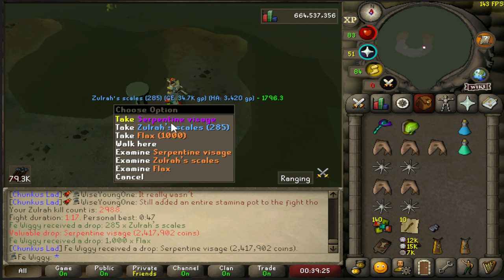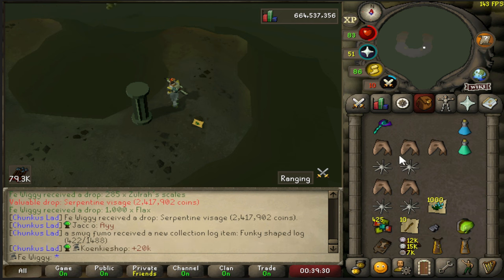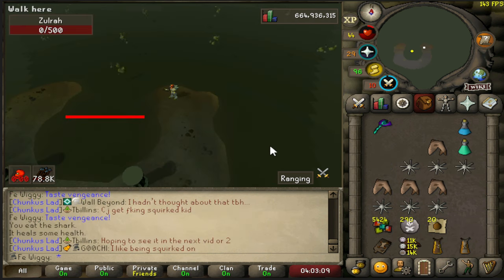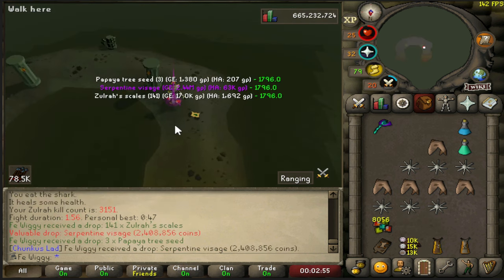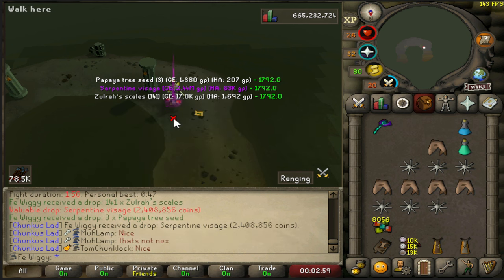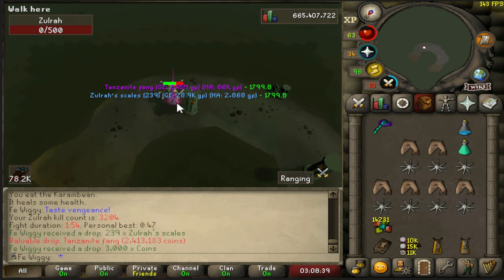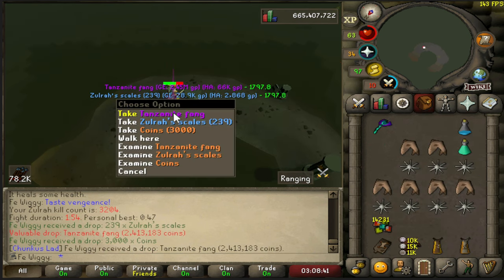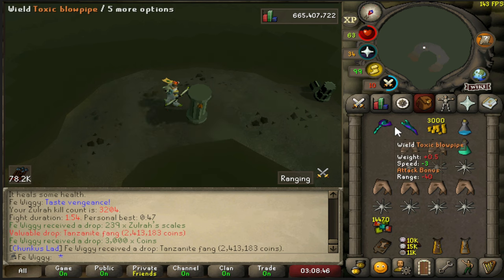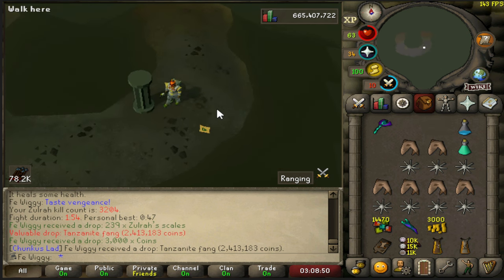Nice. 20k extra solar scales. Oh shit, I forgot to record, but I got another visage. Nice. Tenzenite fang — that's my first one in this video, of course.